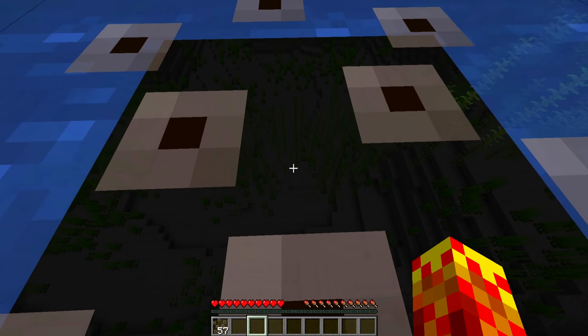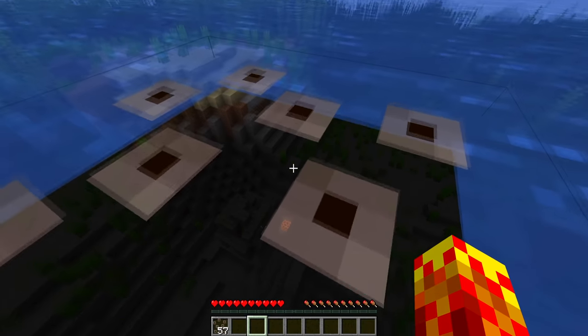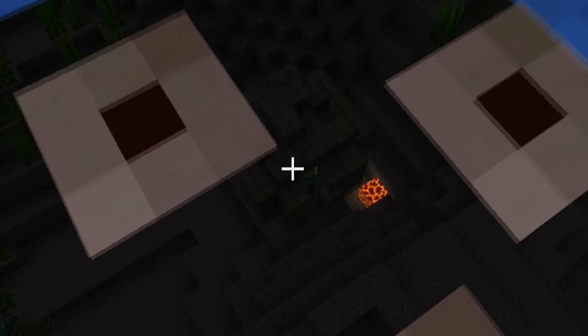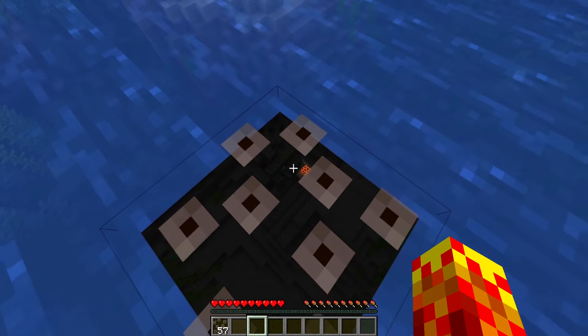If you stay at this depth, you can see through the entirety of the water. There's an ocean ruin right there, which you would have otherwise found because there's a magma block. But if there wasn't a magma block, you could have completely missed that.